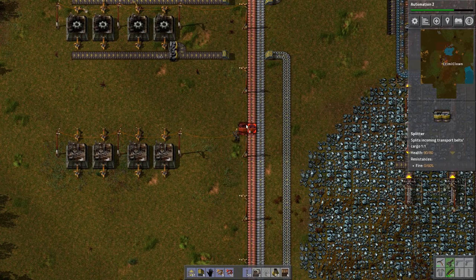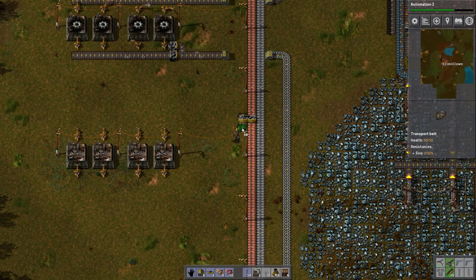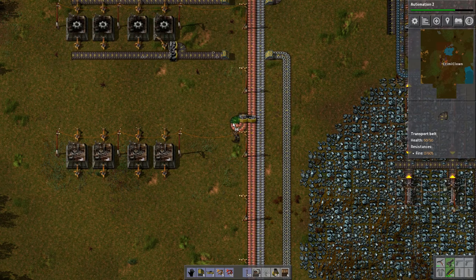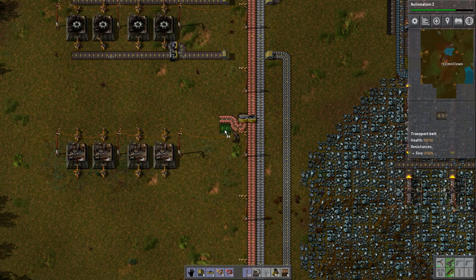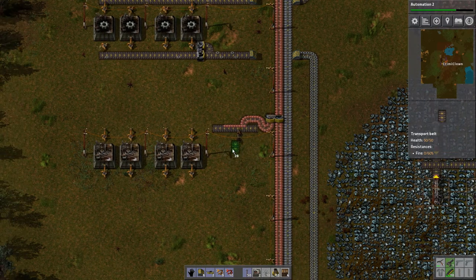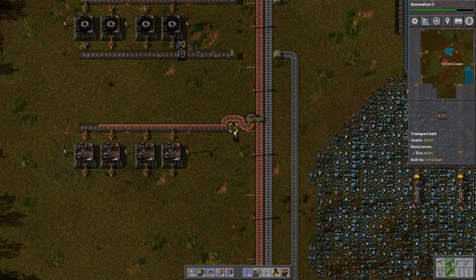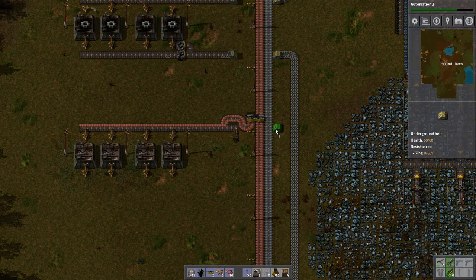Let's see, how do we go about doing that? So if we do this, we'll have copper on two sides of the belt. So what we could do is do something like this — and then this will be just one side, which is great. And then we could have, of course, a tunnel.